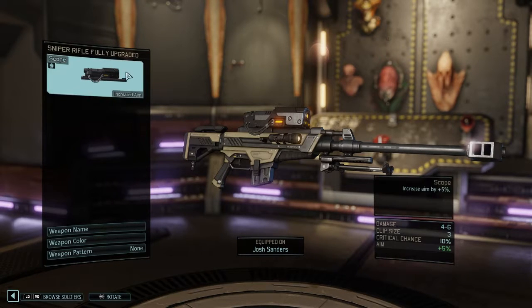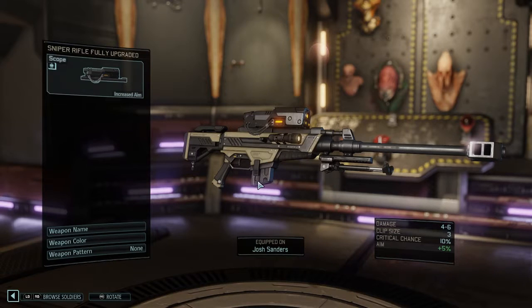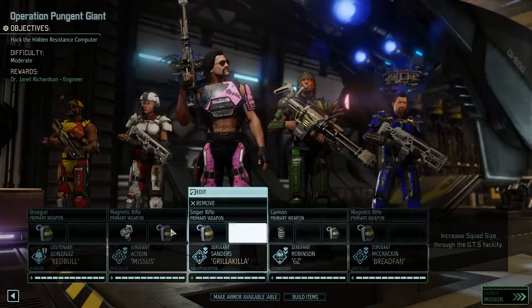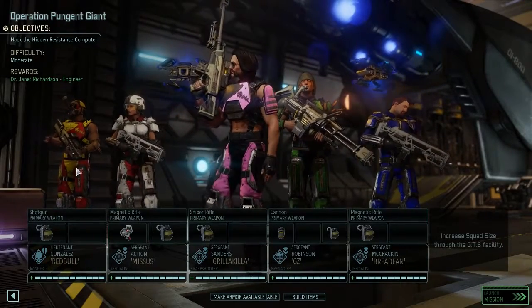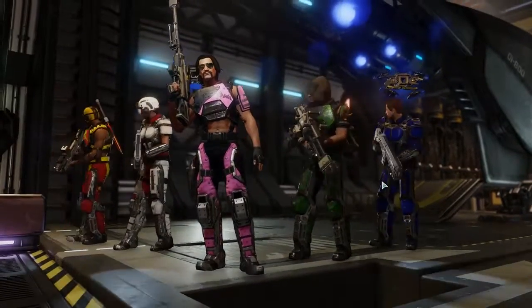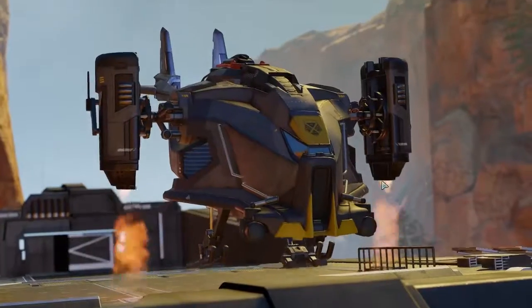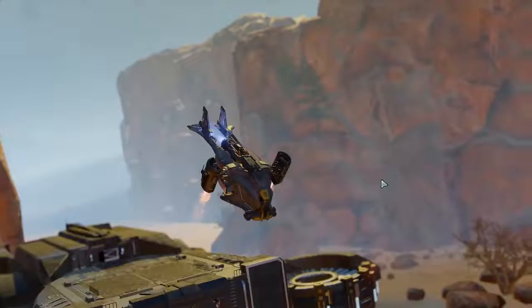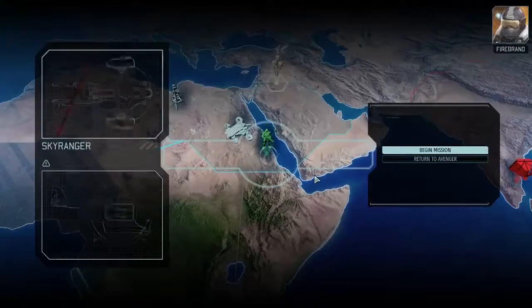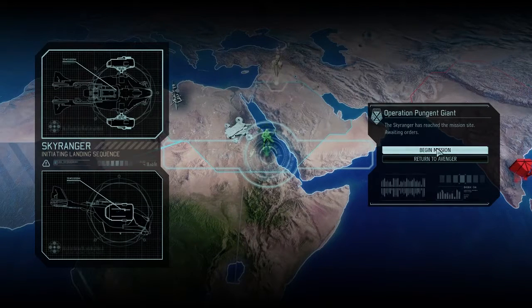Scope increases your aim, which is good — that's what I want. I want to get a PCS to increase aim, and then when I upgrade this weapon I want to get extended clip. We're going to run with this. We've got four sergeants and a lieutenant. Hopefully we can get some kills on Lewis and get him up to captain, which will let us increase our squad size again. I just need to push to captain, and once we hit captain I can start leveling up my other characters to get a well-rounded team.